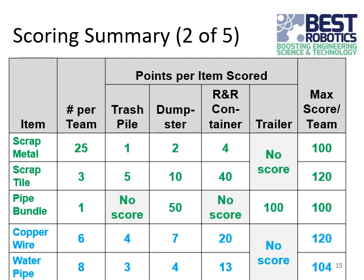The pipe bundle — there's one on the game field. Notice it's not scored if you put it into the trash pile. If you put it into one of the dumpsters, it's worth 50 points. There's no score if you try to put that pipe bundle in one of the R&R containers. However, if you remove those containers from the trailer and put the pipe bundle on the trailer, that's 100 points, which is the maximum score for that game element.